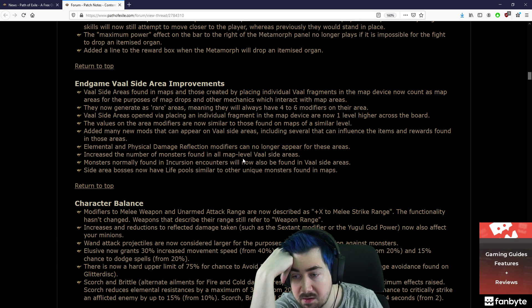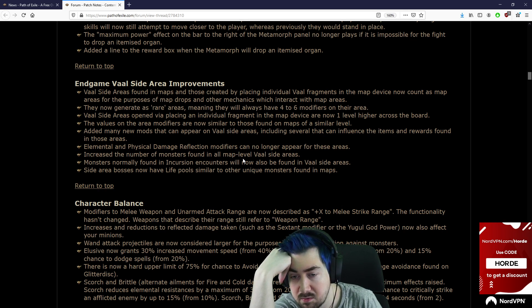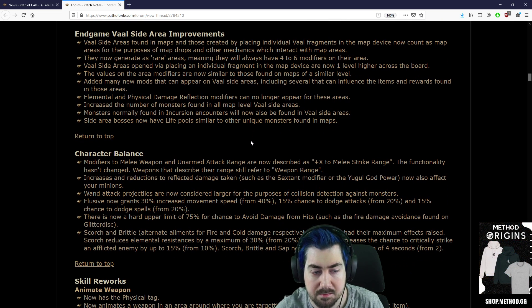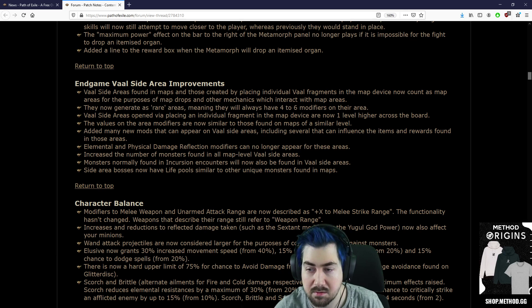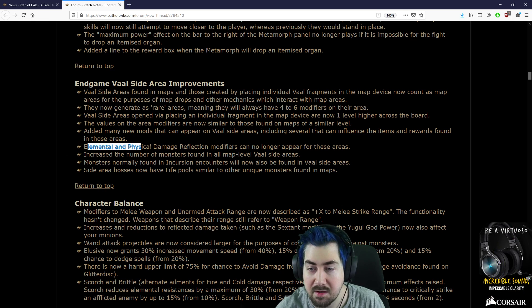Monsters normally found in Incursion encounters will now be found in Vaal side areas. Side area bosses now have life pools similar to other unique monsters found in maps. Elemental and physical damage modifiers can no longer appear for these areas — so the areas just do a lot less damage now. This is huge.